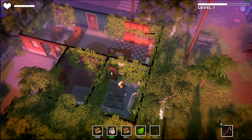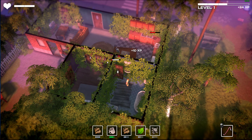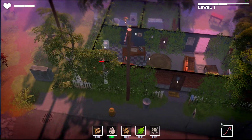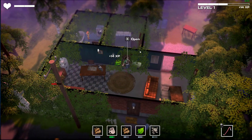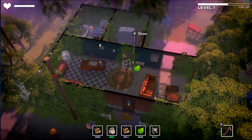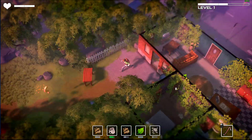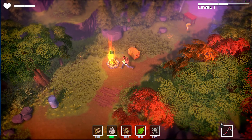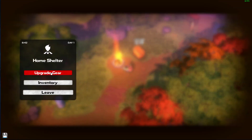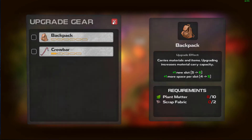Is there like hunger and stuff? I'm assuming there is. Can you rotate the camera at all? Yeah, you can - sweet. So there's no door there, I was being pranked. You can use the middle mouse wheel to rotate. My bags are full. Maybe I should upgrade my backpack at the camp. I didn't really read what we needed to upgrade the backpack, but plant fiber was one of them - I think we needed 10 plant fibers. And scrap fabric - so we got too much stuff.